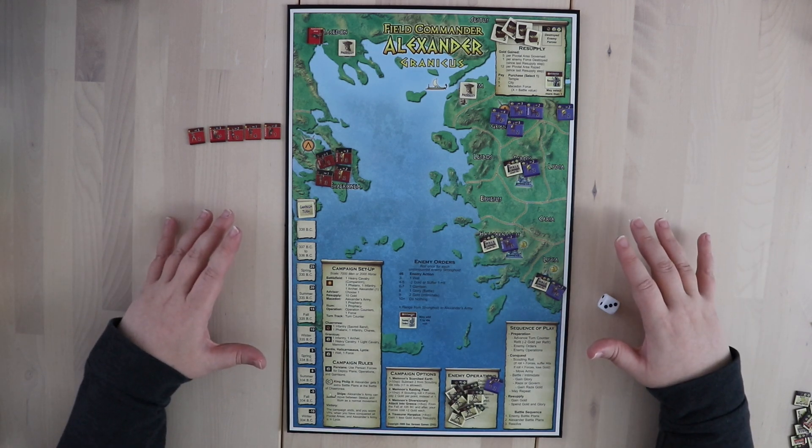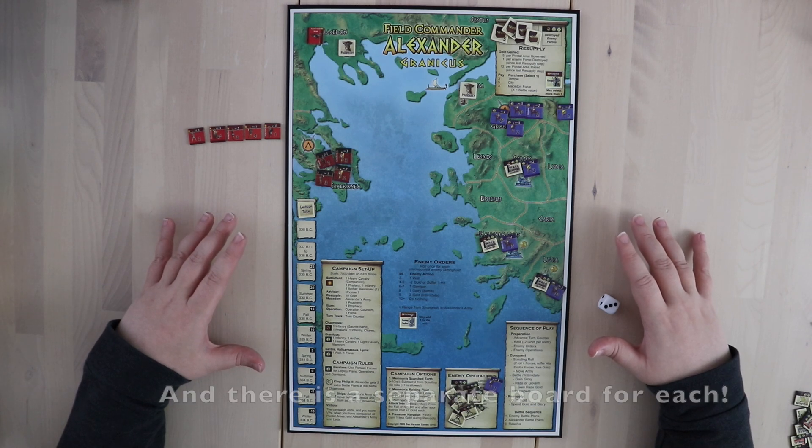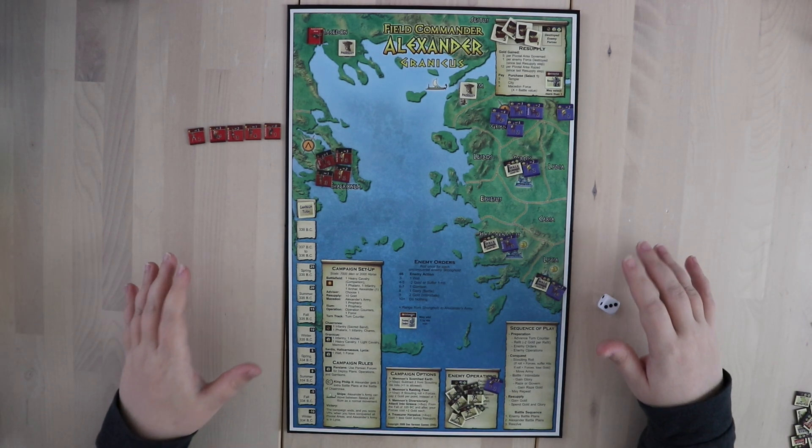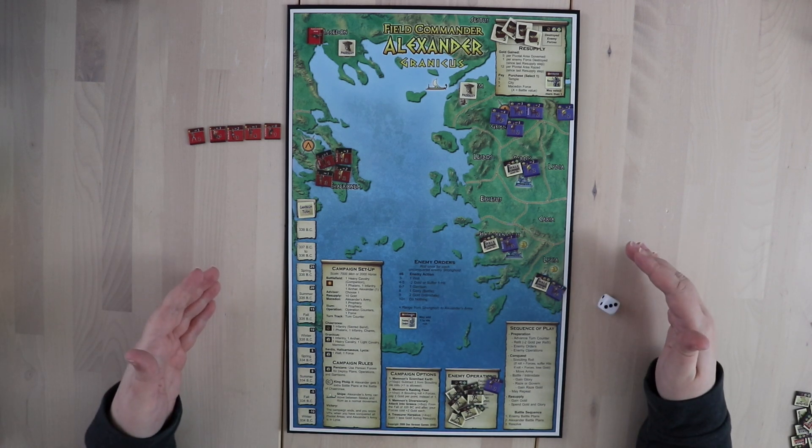What I'm showing you here is the setup for the first stage in the campaign, Granicus. But there are also boards for Issus, the Siege of Tyre — which is actually very interesting — and of course the pinnacle of Alexander's military career, Gaugamela. Although not all scenarios will work the exact same way, they do follow a common pattern that I'm going to use the Granicus setup to show you.